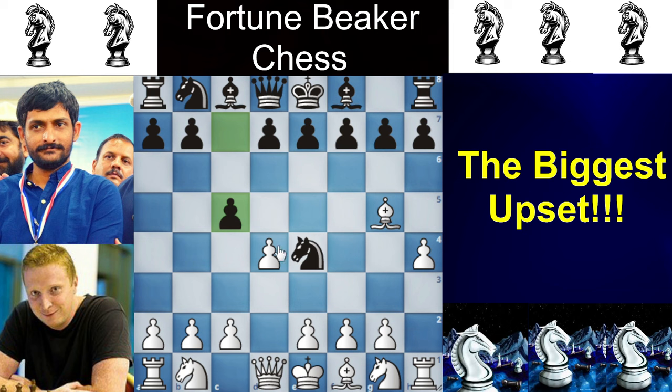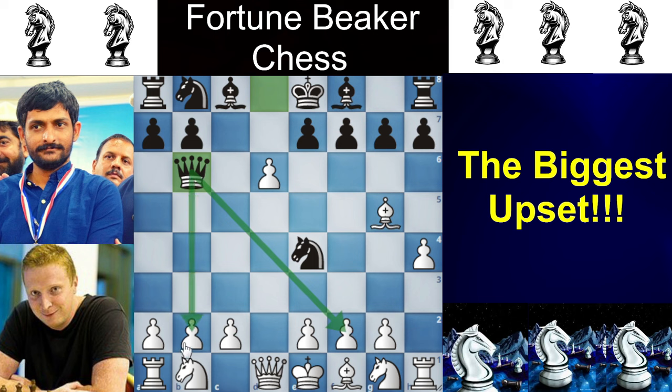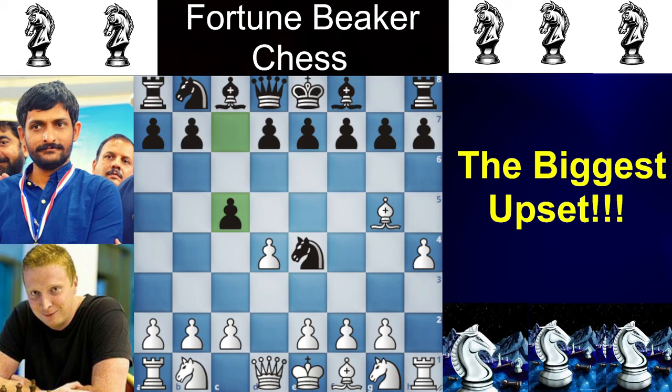White has 2 options: either play D5 or DxC5. DxC5 is not considered the best idea, because one idea is to play QA5 check to pick up the pawn. Secondly, the engine move is to play D5, because if you play DxC5 now, you have QB6 attacking the F2 pawn and then the B2 pawn, giving you a bit of trouble. So Simon played D5.